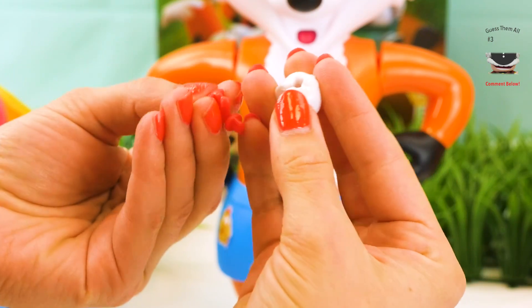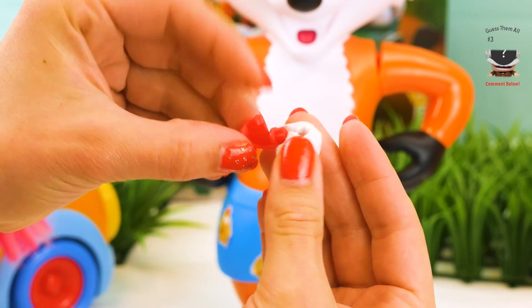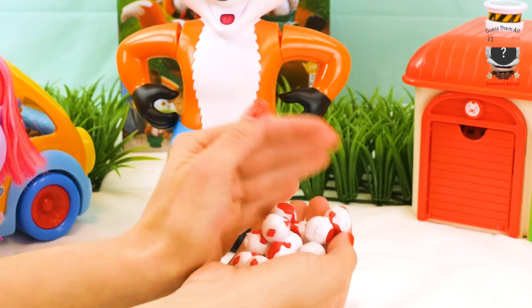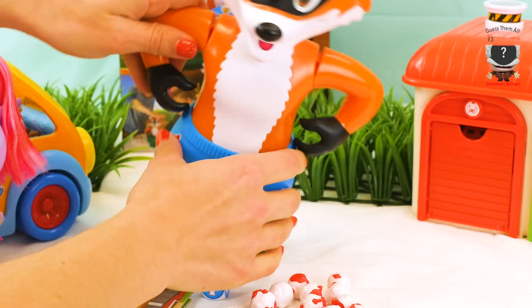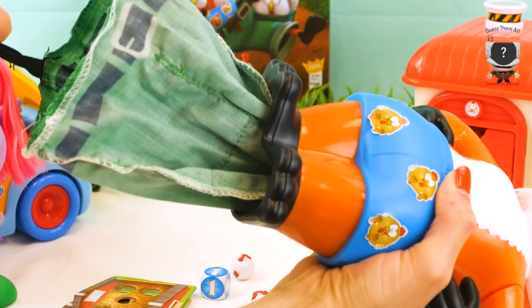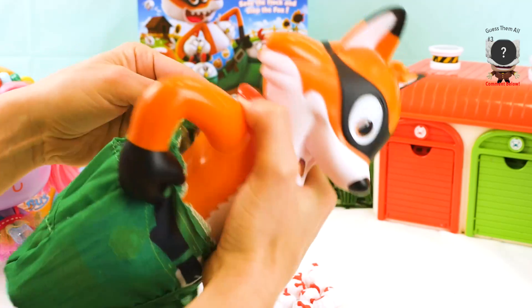Now we have the chicken and we have to add its little beak and feet — we just slide that in like that. Okay, looks like all the chickens are ready. Now we have to pull the string and look at his pants — I'm gonna pull his pants up, and this is where the chickens are going to go.